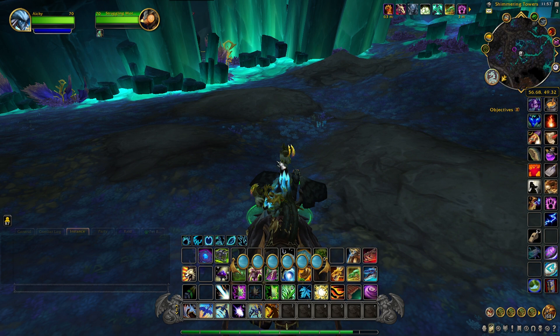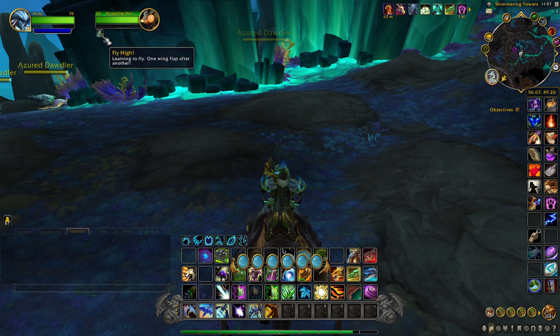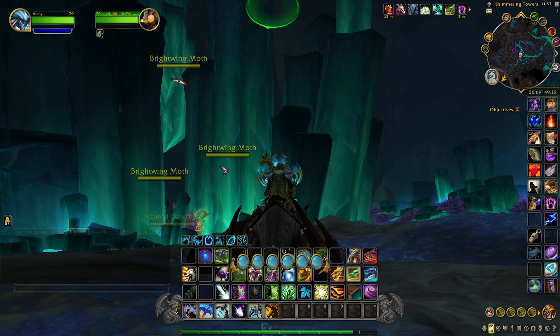So you want to get next to him and you'll notice he starts to fly up. If you look under here, he has Fly High and he's at two stacks. So once he gets to five he'll take us to the loot.